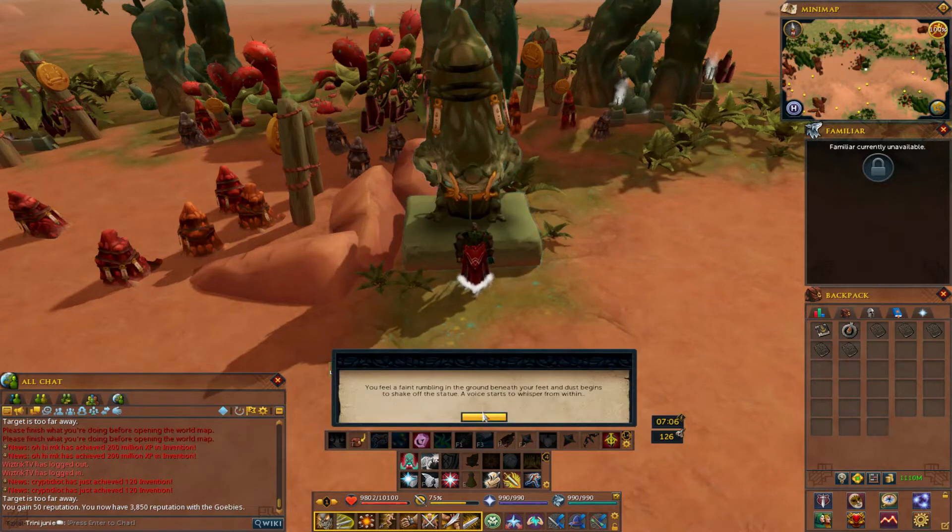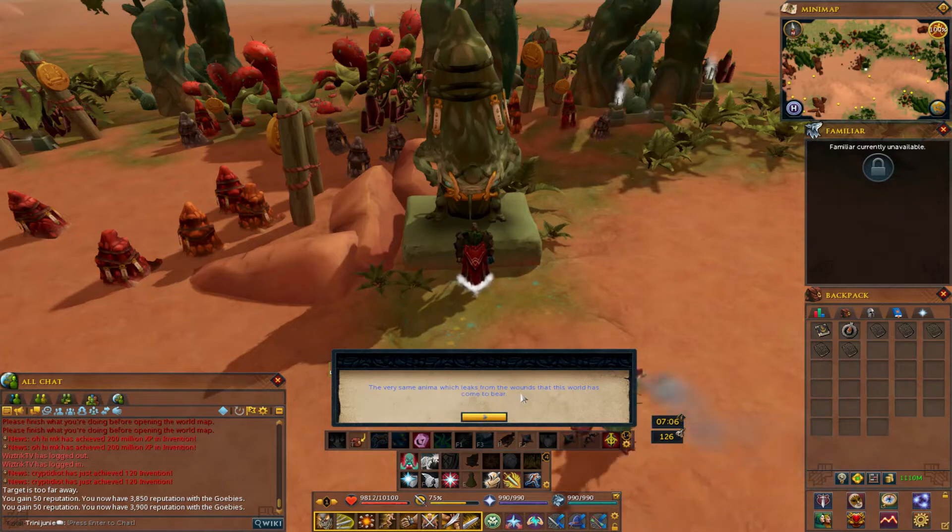Let's try the first one. The anima of the planet — the very same anima which leaks from the wounds that this world has come to bear. While these wounds must be tended if the planet is to mend, the effects have not been so ruinous. Over many centuries, the seeping anima formed constructs — spirit guardians that roam this world's forests and plains. While not sentient, these guardians still strive to conserve the natural order of Mazcab, affording their protection to those that may not be able to protect themselves. For eons, the spirit guardians have wandered sleepily towards the great temples, where they reach the end of the cycle and return the anima to its source.